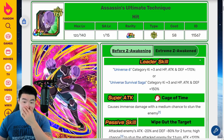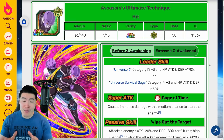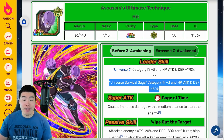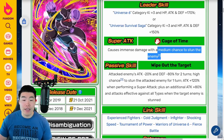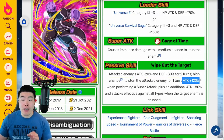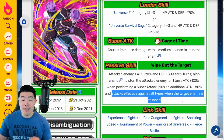Let's pop over to the Dokkan Wiki, where we'll go over the Extreme Z Awakening details for Tech Hit. Starting with his pre-EZA details: his Leader Skill is Universe 6 Category Key Plus 3, HP, Attack and Defense plus 170%, or Universe Survival Saga Key Plus 3, HP, Attack and Defense plus 150%. Super Attack causes immense damage with a medium chance to stun the enemy. Passive is attacked enemies' attack minus 20% and defense minus 80% for two turns, high chance to stun the attacked enemy for one turn, Attack plus 120% when performing a Super Attack, plus an additional Attack plus 80% and attacks effective against all types when the target enemy is stunned.